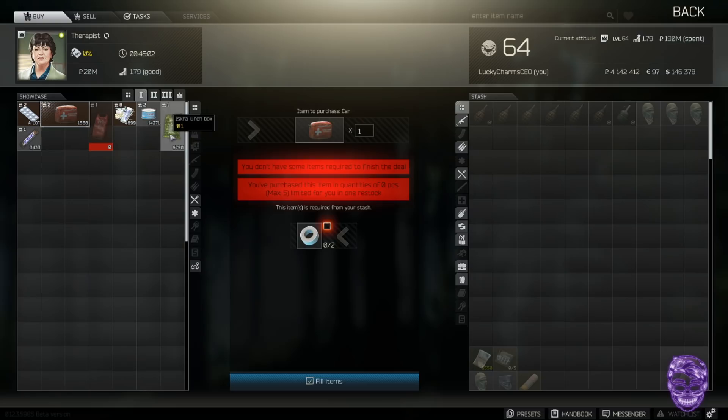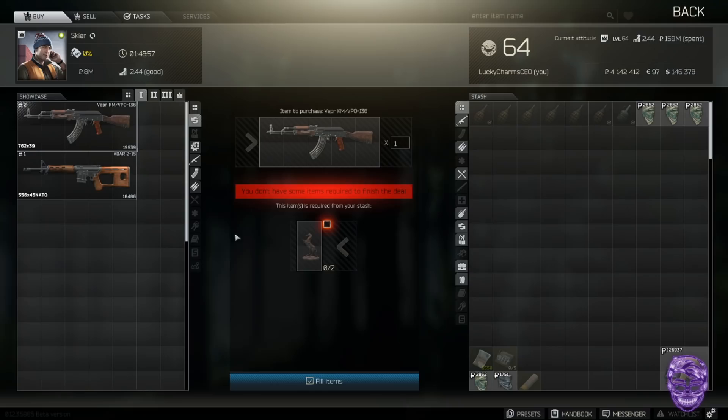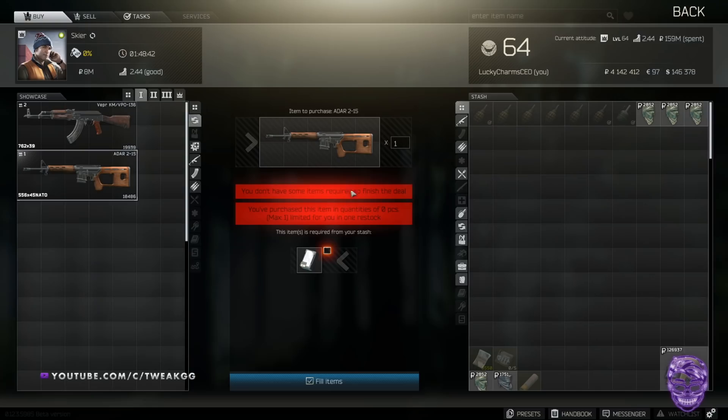Moving on to Skier level one: two horse statues can net you a VPO-136 Veper. I'd honestly rather have a Veper than an AKU, so if you prefer that, grab it with your two horse statues. The next trade: one wrecked battery will get you an ADAR. You find wrecked batteries in filing cabinets all the time, they're pretty common on scavs in early game — great trade.